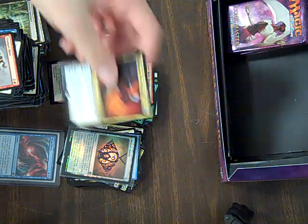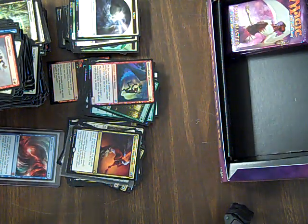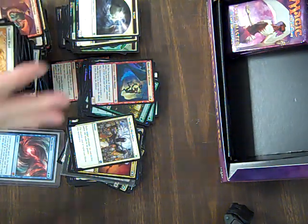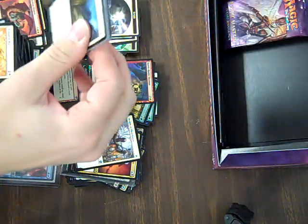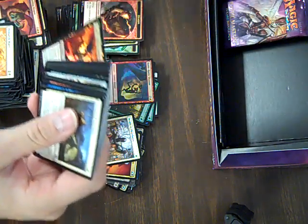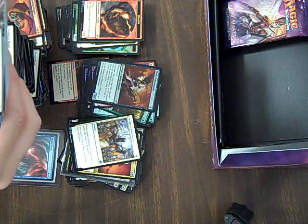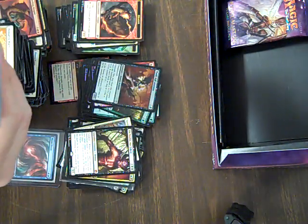Oh, what's the rare? Glimpse the Unthinkable — that's like $15. Shoot. Swords to Plowshares in the same pack! Oh my god! This is some money right here. This is going to pay for like two more box openings — I would have opened them anyway, but it's going to pay for it. With Thrill Kill Assassin — that's a really good card. And there goes the monetization. And Ob Nixilis, the really crappy mythic — I think he's like $3.